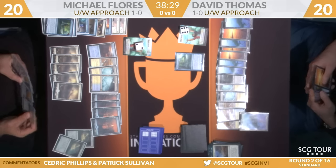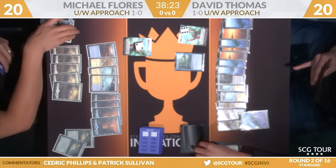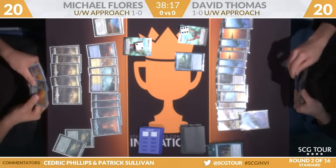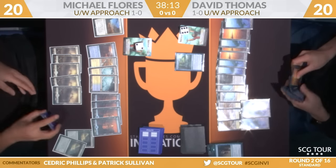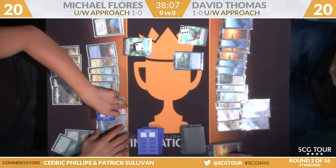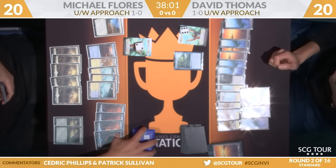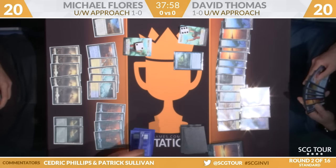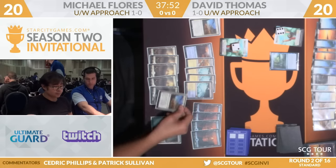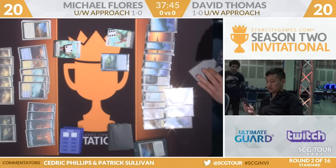We're going to head back over to Flores. Usually in control mirror matches, you're trying pretty desperately not to discard to hand size — you want to be careful. But in this mirror, there's like a comical level of dead weight. It doesn't even matter. You've got like 20 cards that don't have a text box. Thomas is finding plenty of lands, Flores isn't doing too bad himself. Both players with quite the swath of lands on the battlefield. Flores is going to discard another copy of Settle the Wreckage.